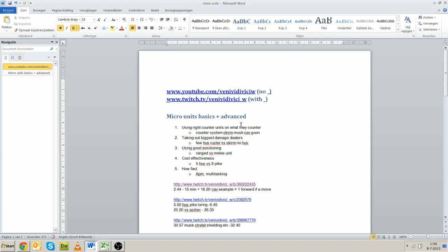So let's start off with what micro is about. First of all, it is about using the right counter units on what they actually counter. For example, you want to use skirmishers on musketeers and dragoons, and you want to use cavalry on skirmishers and stuff like that.